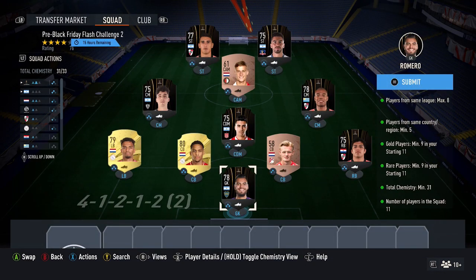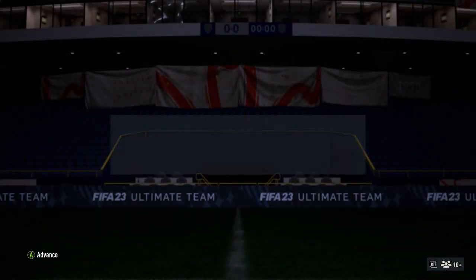This SBC is pretty cheap to do. You can swap cards like the CAM and the center back for any other bronze card in our league that fits those positions — the Dutch ones — as there are quite a few options. The Libertadores cards are very easy to change around if needed, but the prices are pretty good and hopefully they'll stay like that.